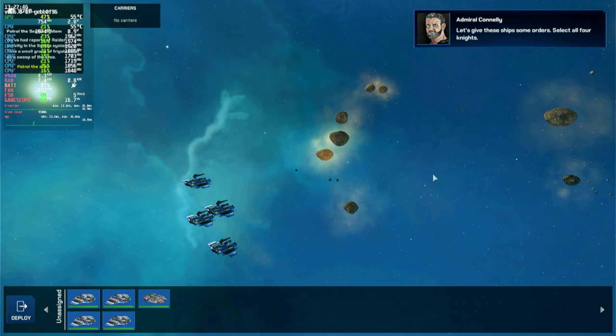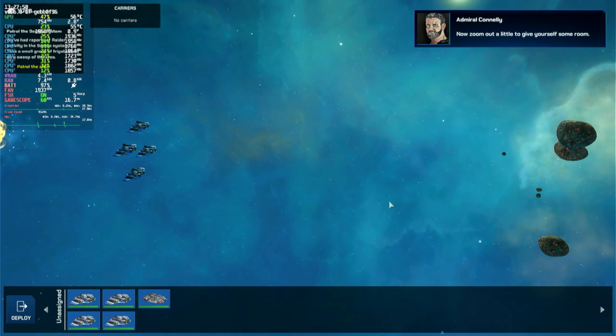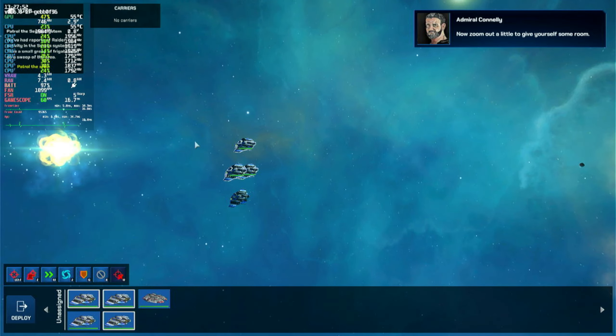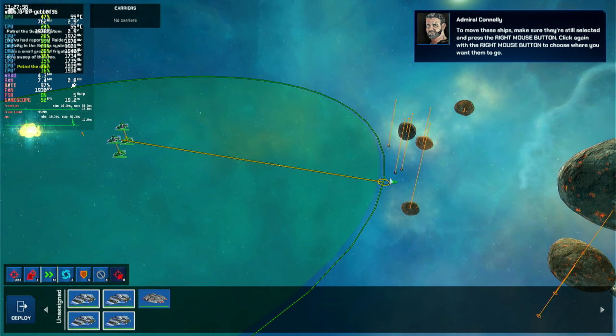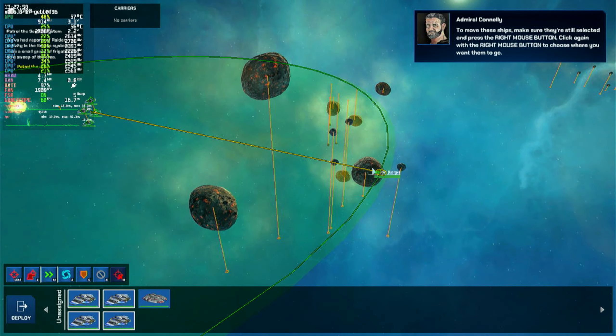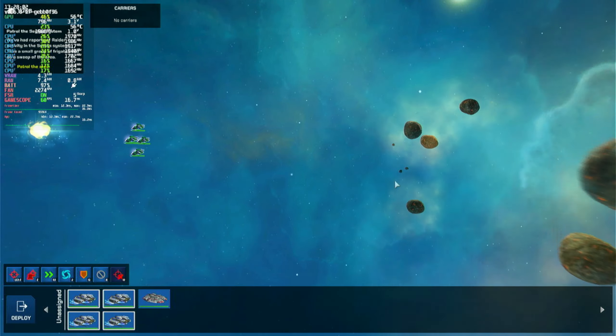Let's give these ships some orders. Select all four Knights. Now zoom out a little to give yourself some room. To move these ships, make sure they're still selected and press the right mouse button. Click again with the right mouse button to choose where you want them to go. You can move your ships vertically by dragging with the left mouse button while issuing the move order. Give it a try, then click next when you're ready to move on.